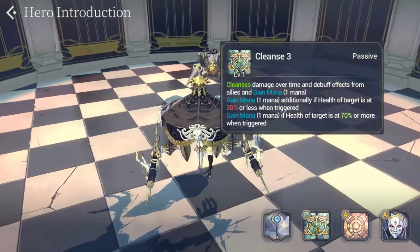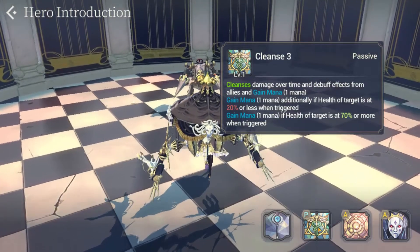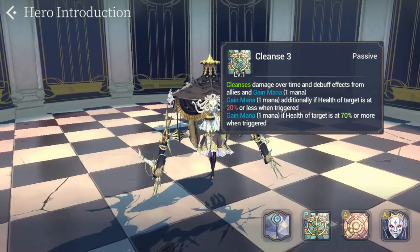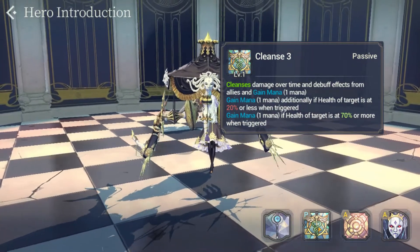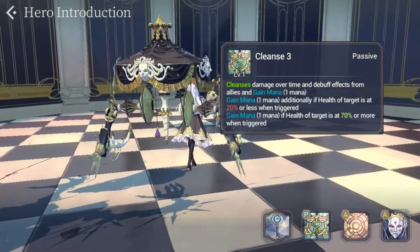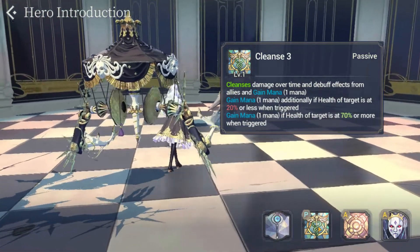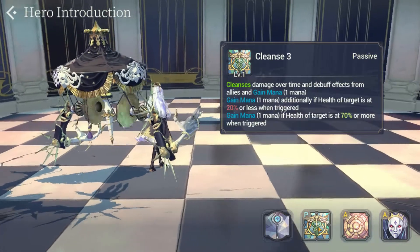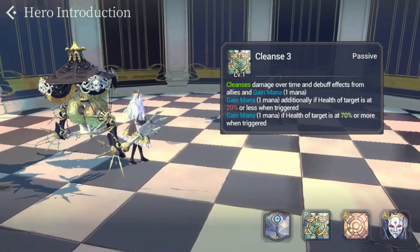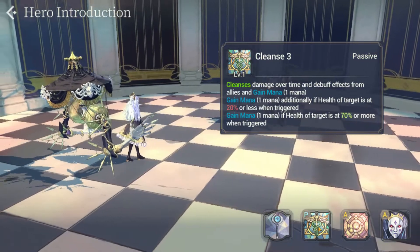And lastly, let's take a look at her passive, which is Cleanse 3. Pretty straightforward, like many other fated support heroes. It cleanses damage over time as well as other debuff effects from allies, and gains one mana for Shell. Shell also gets an additional mana if the health of the target is less than 20% when this is triggered, or one additional mana if the target's health is above 70% when this is triggered.